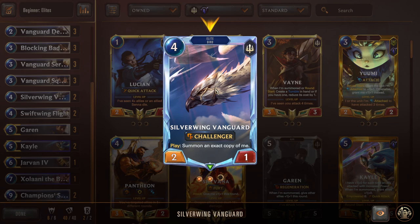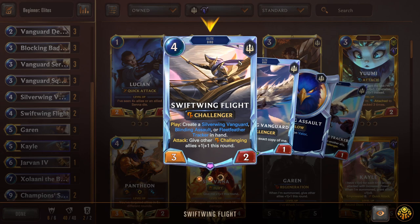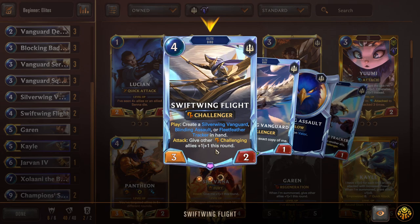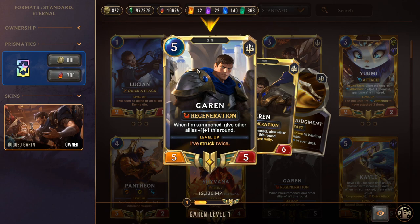Silver Wing Vanguard is a four-mana 2/1 Challenger: on play, summon an exact copy of itself — so you get two 2/1 Challengers, or two 3/2s if Battlesmith buffed them. Set this up on defense four then Garen on attack five for a great sequence. We also have an epic: a four-mana 3/2 Swift, Winged, Flight, Challenger that creates a free Tracker, Assault, or Vanguard in hand, and on attack gives other challenging allies +1/+1.